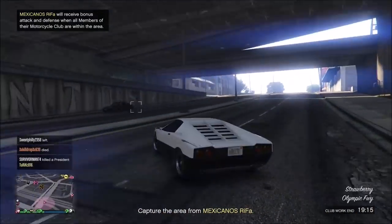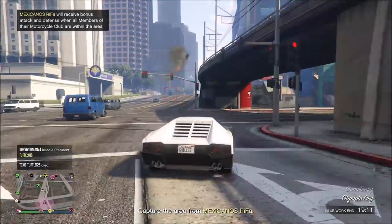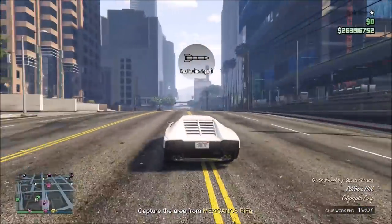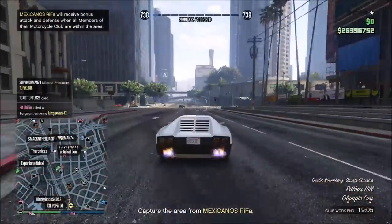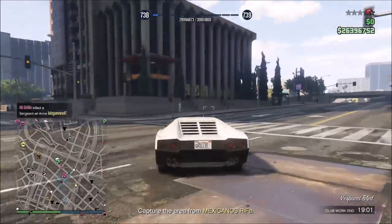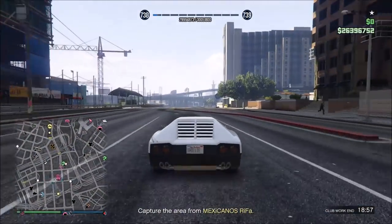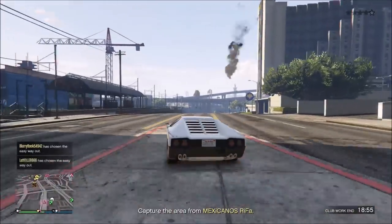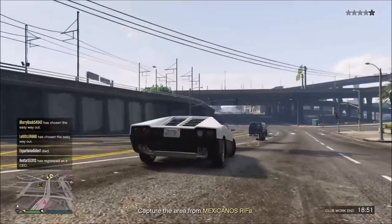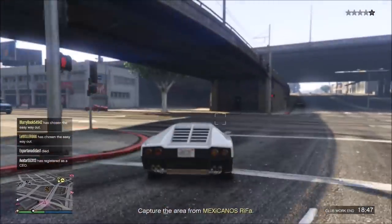Up next we have the Stromberg, and the Stromberg is the best vehicle you can use for taking down oppressors and deluxos, aside from another vehicle I'm going to talk about later. It is the only personal vehicle that has resistance to rocket explosions, and it has its own lock-on rockets and torpedoes — this vehicle comes stock with all the weaponry on board. Because it can resist 5 homing rockets before blowing up on the 6th, it can easily take out deluxos and oppressors since the rockets have good enough accuracy to stay on target tracking those elusive vehicles.